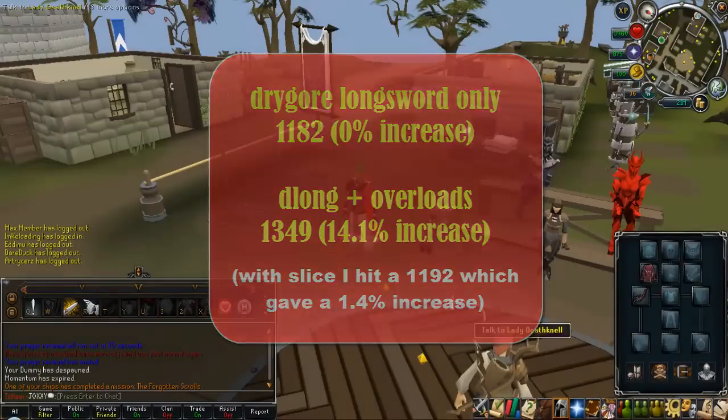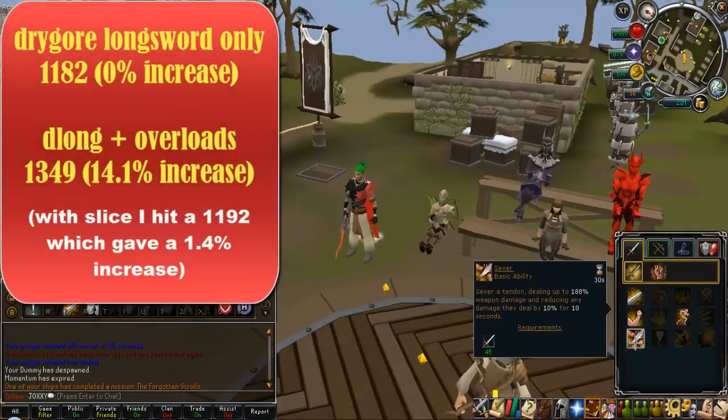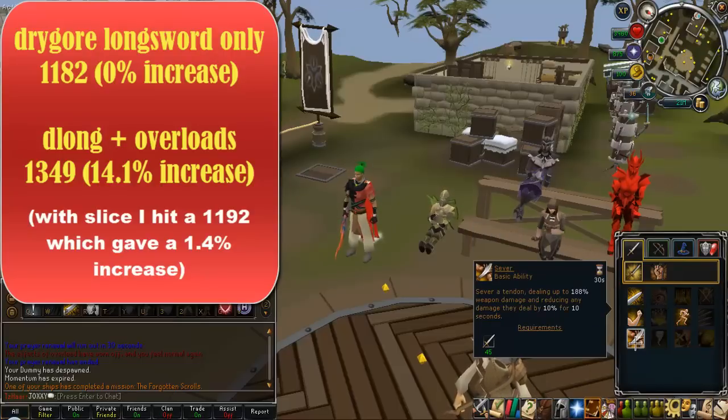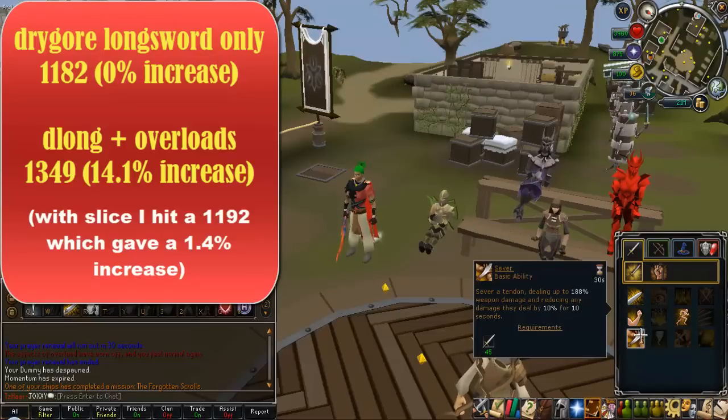Unfortunately, I can't really test it with abilities. There aren't really that many abilities I could use instead, because of the cooldown — it's such a long time. For example, Sever has a 30-second cooldown, so I could only do it every 30 seconds, which is like 10 times slower. It would literally take me like an hour just to test it properly.